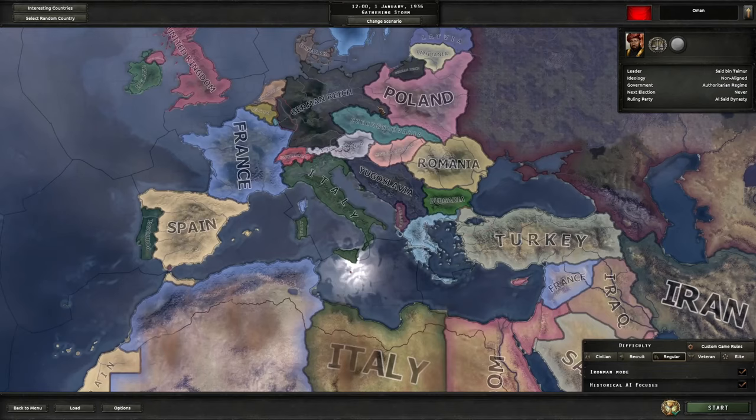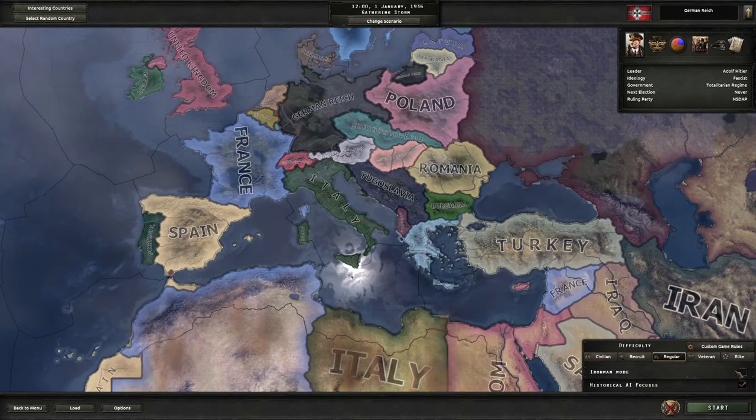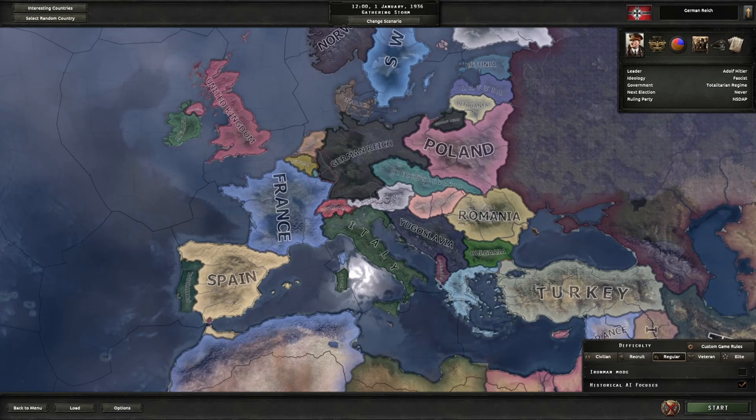I'm going to take Iron Man mode off, because when it's off I can actually use the console commands to show you guys how some things work. The difference between turning historical AI focuses on and off is that when it's on, you know what's going to happen in the game regardless of what you do. For example, Germany will go their historical path and will annex Austria.